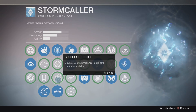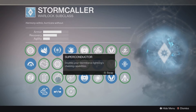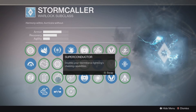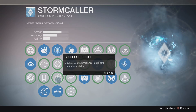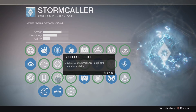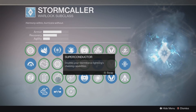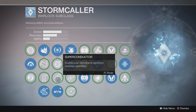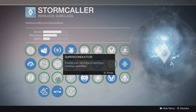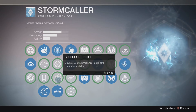Over here you have Superconductor: doubles your Storm Trance lightning's chaining capabilities. Your Storm Trance normally chains to about 3 people, so doubling it goes up to 6 — that is crazy. If all 6 enemies are standing together, you hit 1 person and it kills the whole room. So if you see somebody with Storm Trance active in multiplayer, just run. There is a range limit to the lightning — around 10 to 20 feet — which is not very far, but it's further than you think when it's coming at you. The Hunter's bow ability actually cuts out all Supers, so if you see someone using Storm Trance you can shoot them and their Super is gone.